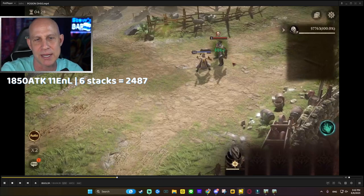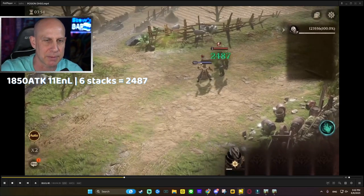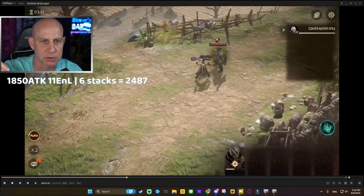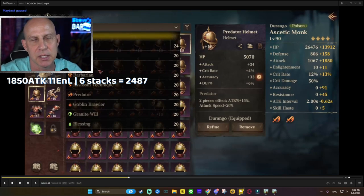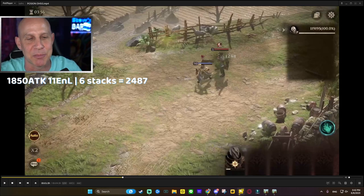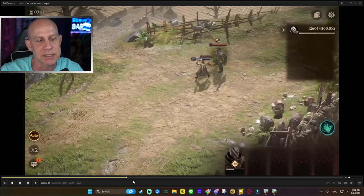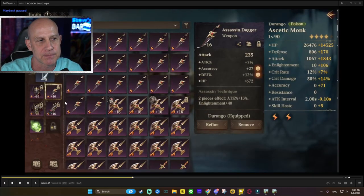At five stacks we're seeing 4,561, and around six stacks we're looking at 2,000 to 2,400 damage. I'll put the numbers up after recording so we can keep track. Now we're going to re-gear him into the assassin set where he's got the same exact attack.